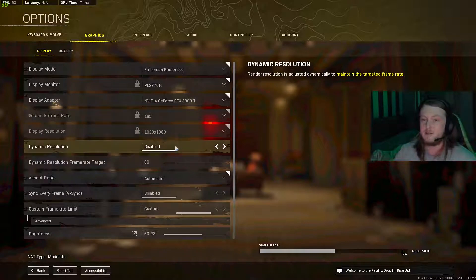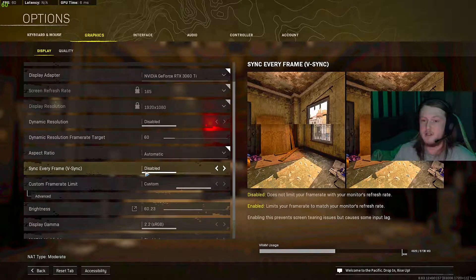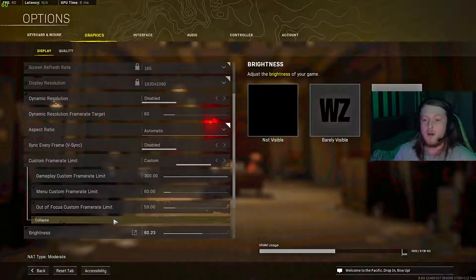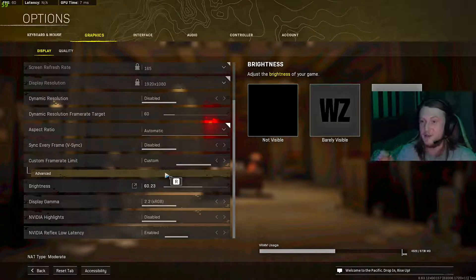Dynamic resolution — have this on disabled. Keep the render target quality on 60. Aspect ratio on automatic. The custom frame rate limit — have that on custom. When you go to advanced, copy those numbers in there. Once you've adjusted the settings and get into the game, you'll be like, what is going on, it's so clear.